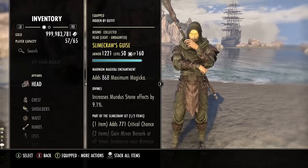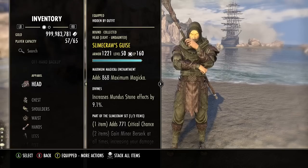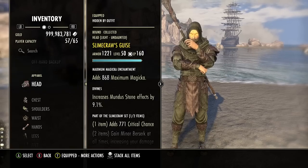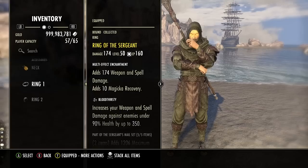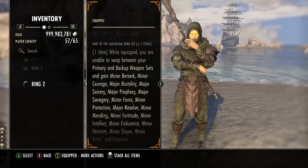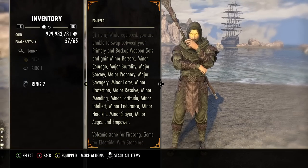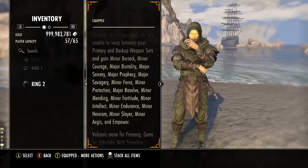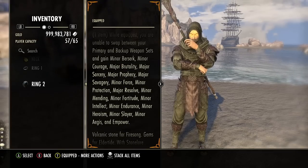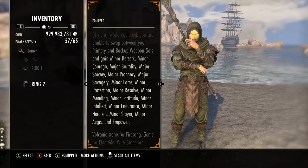For the one-piece monster set, Slimecraw is still ideal for the extra critical chance. You can run it in light, medium, or heavy armor — Divines is the best trait with Max Magicka as your enchant. Finally, the Mythic ring is Oaken Soul with a spell damage enchant and Bloodthirsty as the trait. This is your go-to Mythic for one bar builds in ESO, giving tons of major and minor buffs. Most importantly, the Empower buff at the bottom gives you 80% bonus heavy attack damage for PVE content and vastly simplifies your build, letting you run any potion you want.